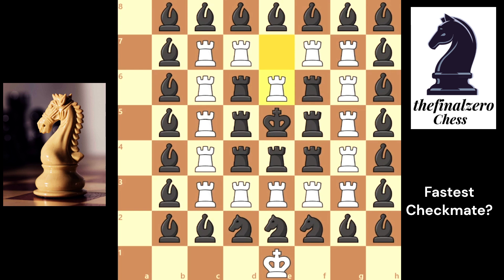What if he takes with the right rook? The same — rook takes f5 check, rook takes f5 checkmate.